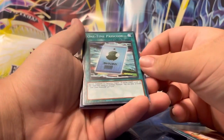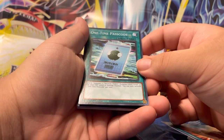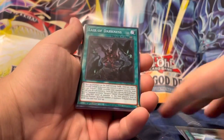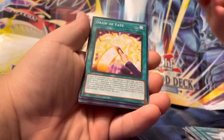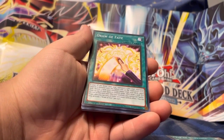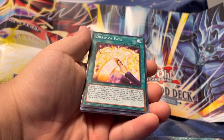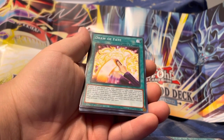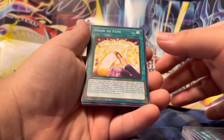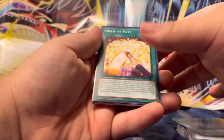Oh that card! March of the Monarchs, Supply Squad, Card Advance, The True Name, One Time Passcode — 'Special Summon one Security Token, Cyber/Light, Level 4, ATK 2000, DEF 2000. You can only activate one One Time Passcode per turn.' Layer of Darkness — Draw of Fate: 'If your life points are lower than your opponent's and your opponent controls a monster with the highest attack on the field, even if tied, reveal three cards with different names from your deck, place them on top in random order, then draw one card. You cannot set spells or traps, and you can only activate one Draw of Fate per turn.'